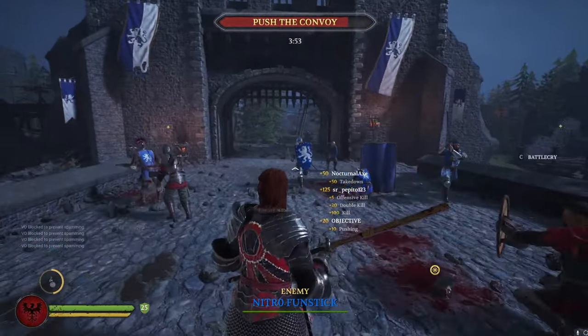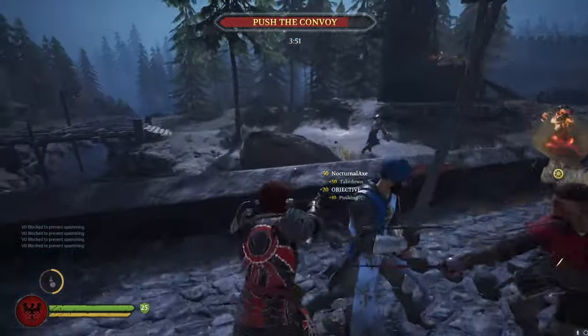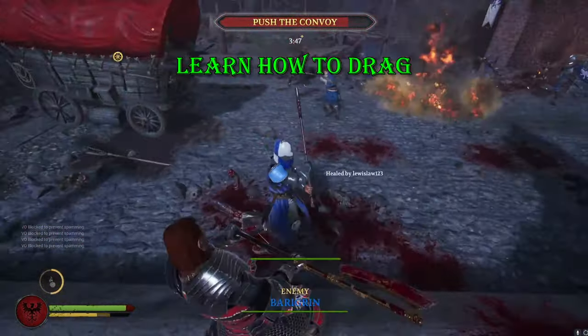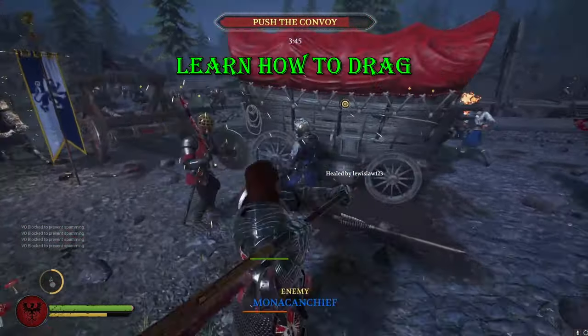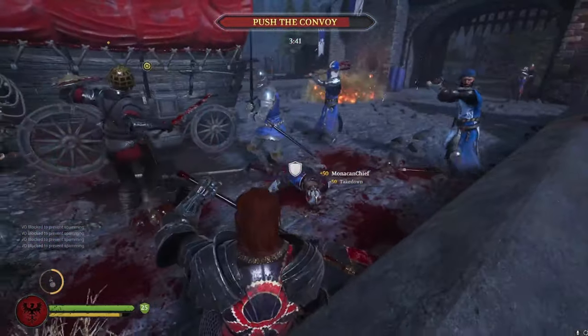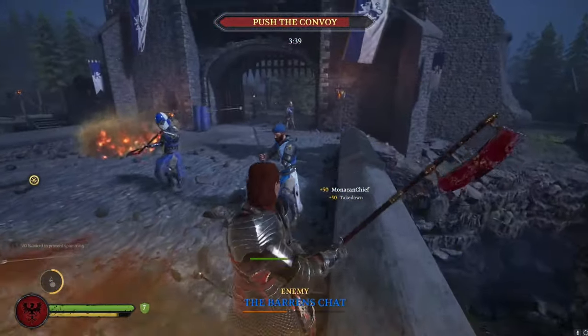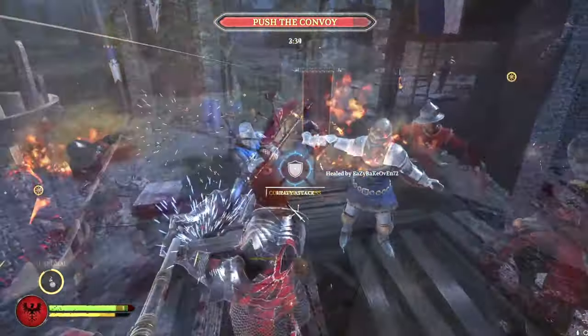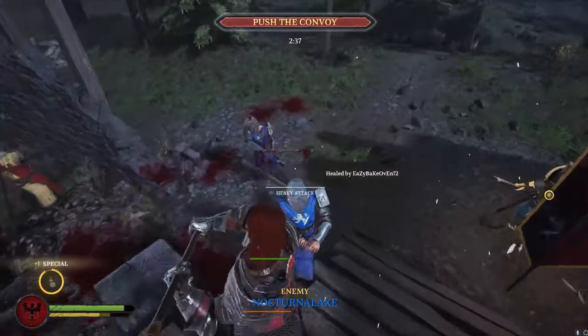Another concept you need to be familiar with is dragging your weapon. Dragging is the act of looking in the opposite direction of your attack — so if your attack is coming from the right side, you need to be looking to the right. This will delay the attack and cause it to hit your primary target later, but also give you the ability to sweep multiple people into your attack for maximum damage.